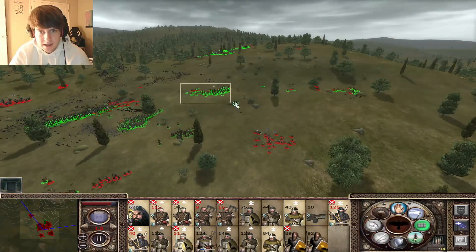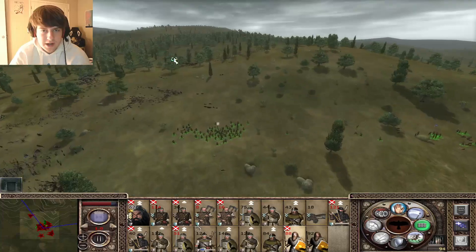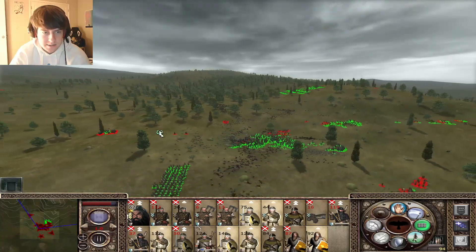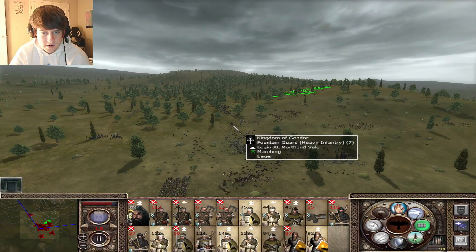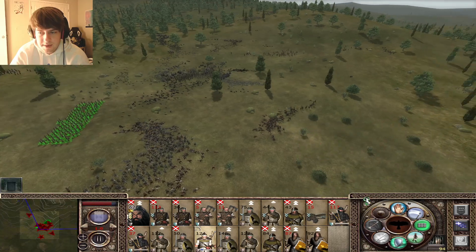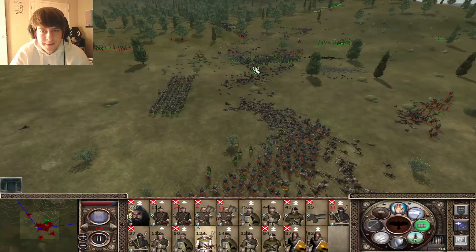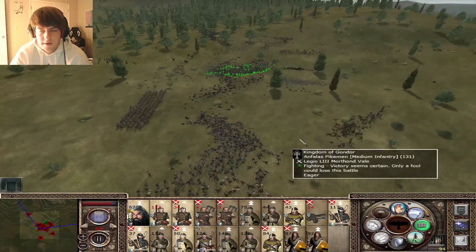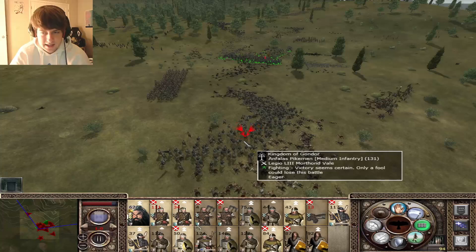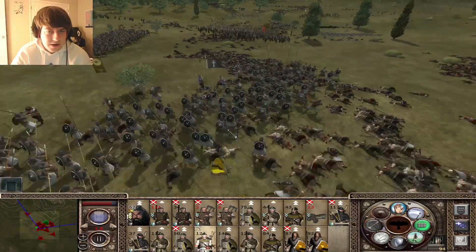Their archers are routed, that's good. Keep going for this general's bodyguard here. Now let's go ahead and run these guys back - fight whatever is out here still. They're gonna lose the rest of their army after this battle. Enemy general flees like a coward - press onward and break the spirit of his army! These berserkers literally fight until the last drop. I love it.